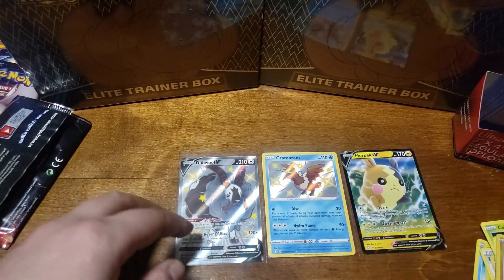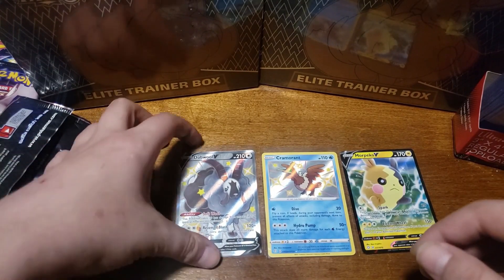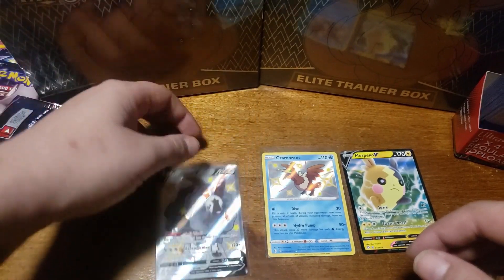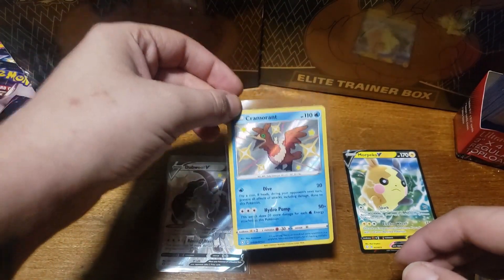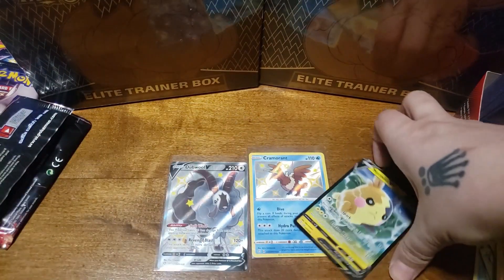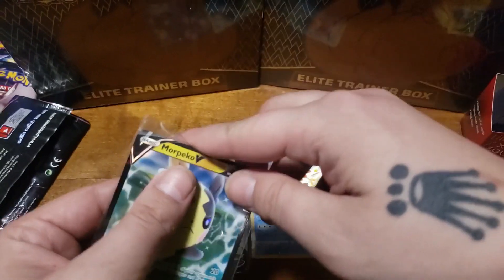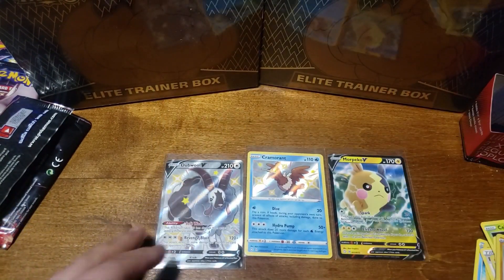We still did really well for that V-box — we got the full art shiny double V, the Cramorant baby shiny, and also this Morpeko, which I'll put in a sleeve. All right, let's get into the regular video right now.